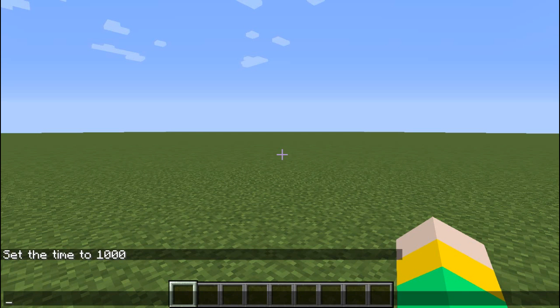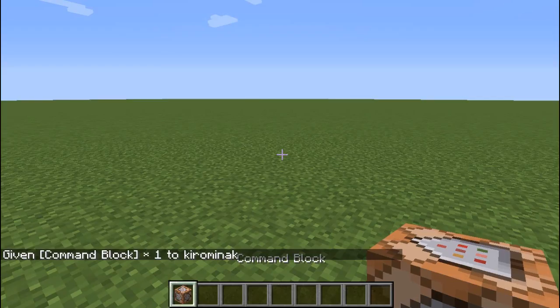To get a command block, the important thing is in your Minecraft to do slash give @p command_block, and there you go — you have one.